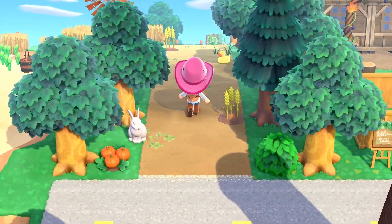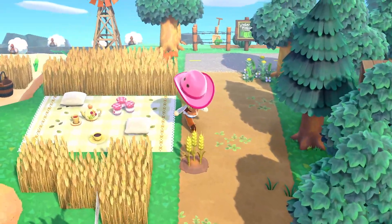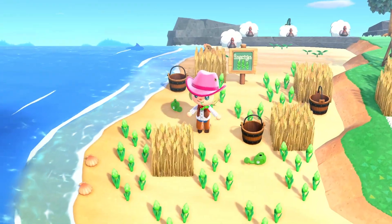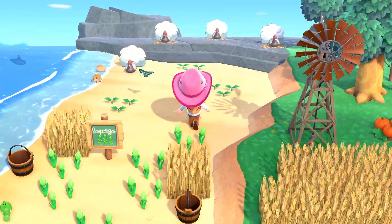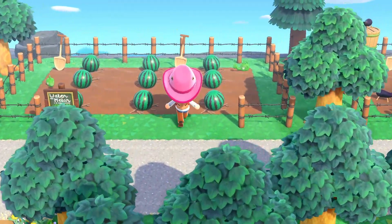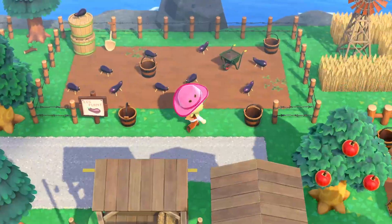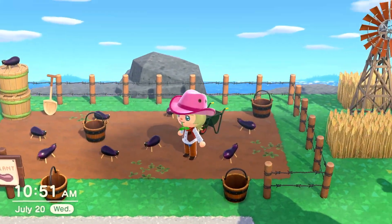Over here I have a pathway that leads to a very cute farm picnic spot with some fresh jams and tea. Over here I have an asparagus farm — I accidentally picked a hyacinth and realized it looks just like asparagus. I also have some casual wild turkeys hanging out on the back of the beach. And then I have a watermelon farm using beach balls with the watermelon design, plus an eggplant farm using the seasonal eggplant decorations turned into a farm.